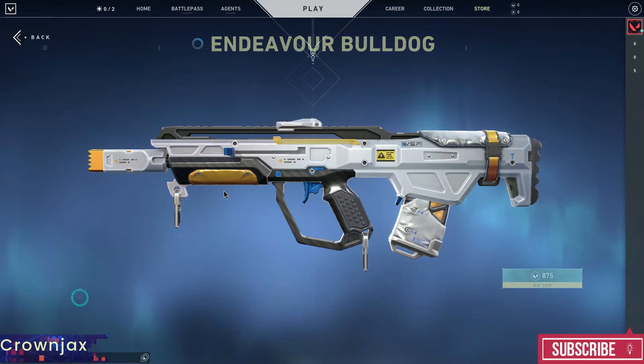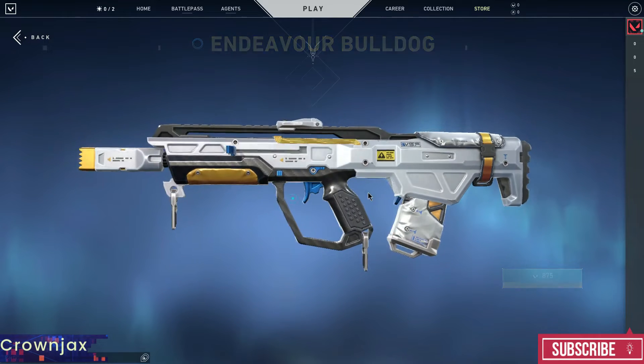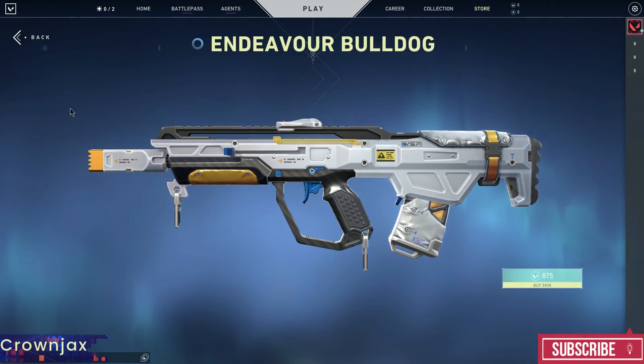Getting into the store, starting from cheap to expensive. We start from the left — Endover Bulldog. Pretty great skin, I have been seeing this one earlier. It's 8.75 euros, it is worth it, but I wouldn't buy it. It's a little bit too white and I think for 8.75 you can get a better skin.